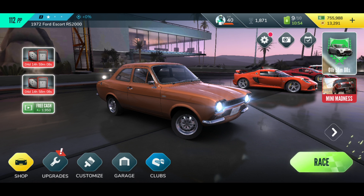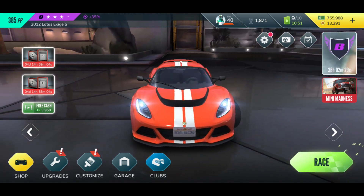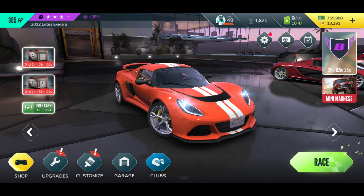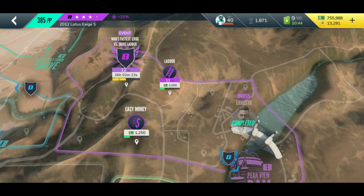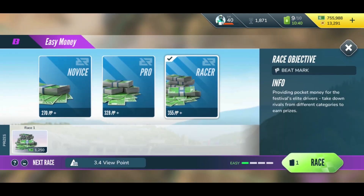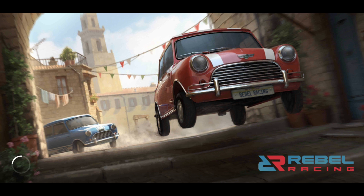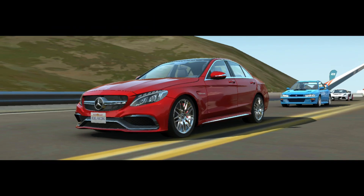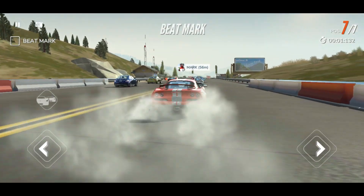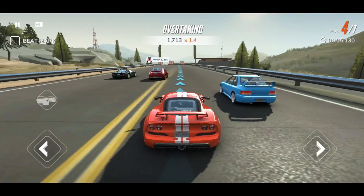Going further, we have a Lotus Exige S, a B class car, with a plus 35 percent bonus. If you take this one out on the Easy Money race, it should be 50 plus 35 percent — so maybe around 70 points. Let's have a look.